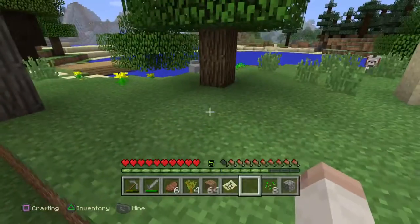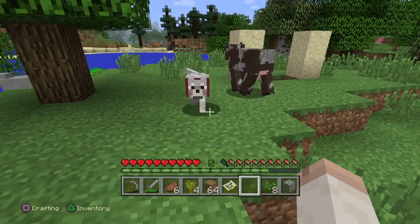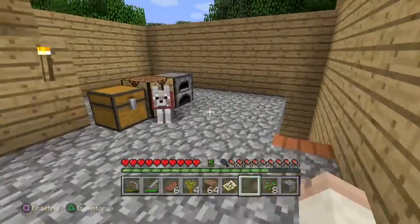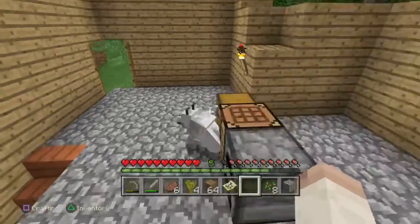Okay, so we're back. We have another wolf. Yes, so now we have Coco and Harvey. Harvey's in here. Actually, we can't even tell because they both got red collars.